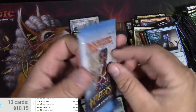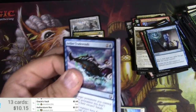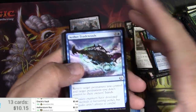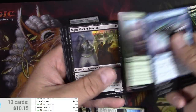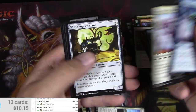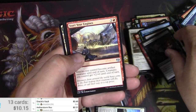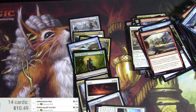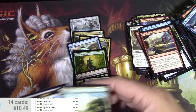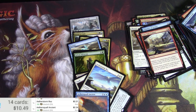One pack left — Kaladesh. Thanks for watching. Doesn't look like I'm getting anything. I got a Thriving Turtle — you know what I mean, makes up for it. Demolition Stomper. Diabolic Tutor. Start your engines. Aether Squall Ancient is 34 cents. That does it for the masterpiece hunt for today. Nothing much. Have a good one.